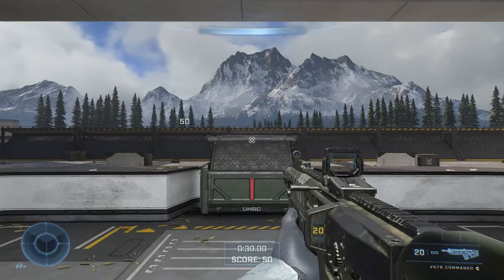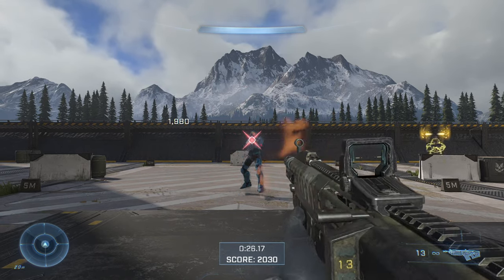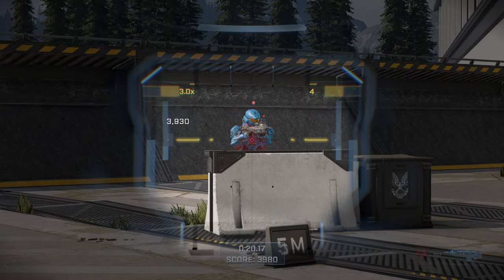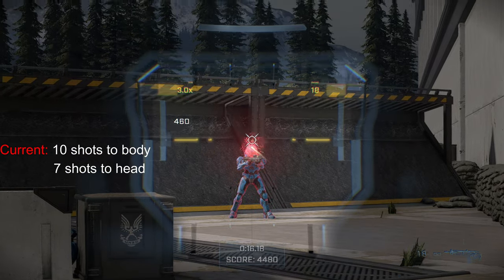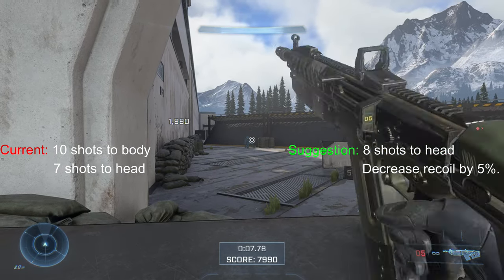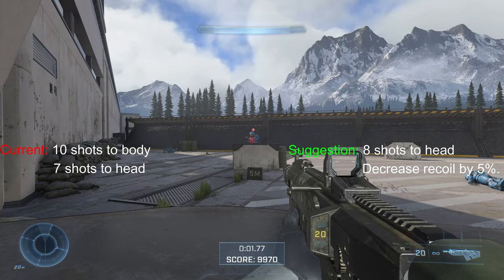Not sure how I feel about this weapon. I like it, but it's a little uncomfortable. I'm not clear on what tier this weapon fits in. Is it tier 1 like the Assault Rifle, Sidekick, and BR? Or is it tier 2 like the Bulldog, Needler, and Heatwave? Anyway, here are the stats. And my recommendations. Again, not sure what 343 is trying to do with this gun. Obviously it's a Precision Automatic Hybrid Rifle. It just depends on what power level 343 wants it to be.